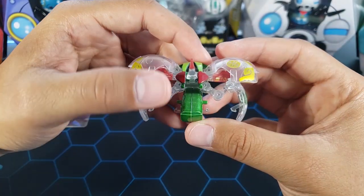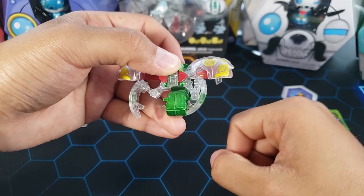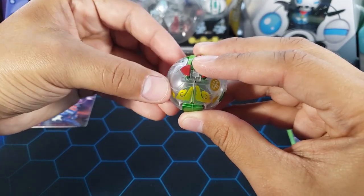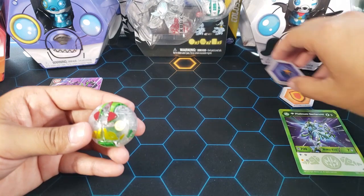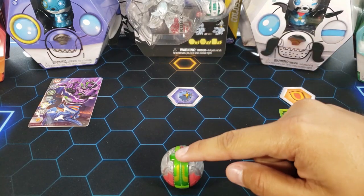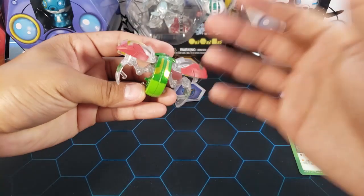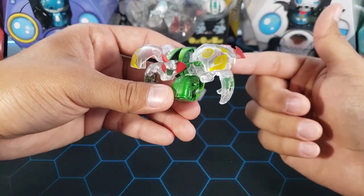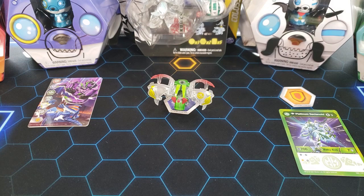To close it: push the middle part up, hold it, then fold in one side bottom part first then the top, then the other side bottom first then top, and it should all lock together. Let's roll it onto a core — three, two, one, brawl! Okay, I rolled that a little too fast. With platinum series Bakugan if you roll them too fast, because of the extra weight from the metal, they can fall over and not pick up the core. Just roll them a bit slower.